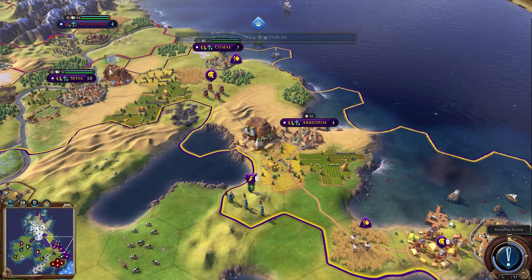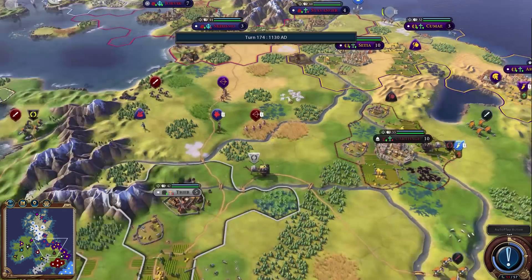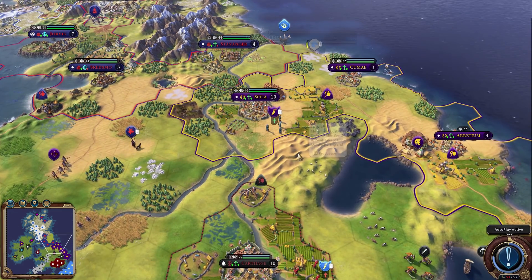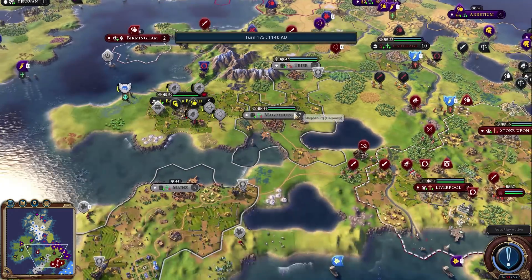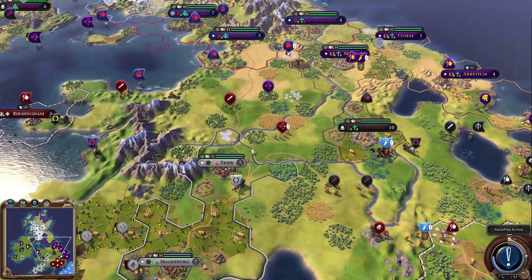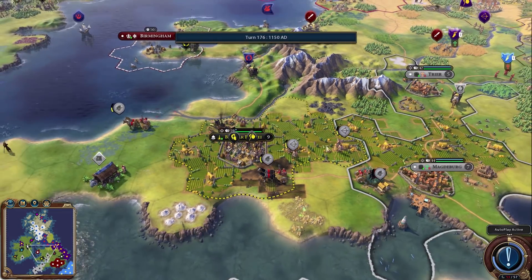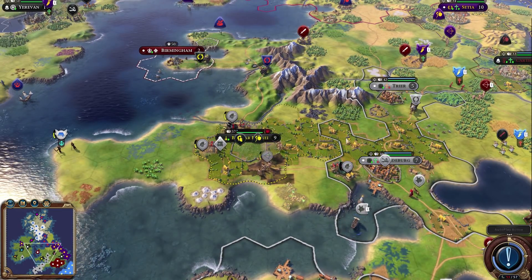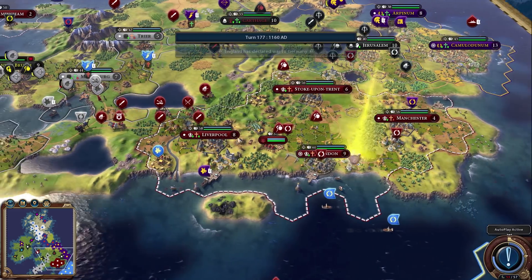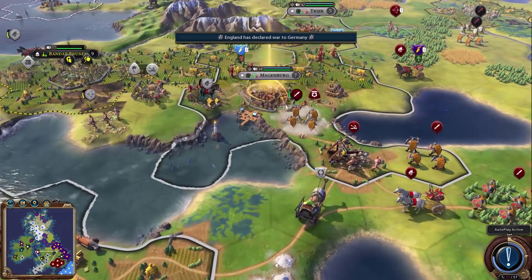Rome actually built the Petra over near the desert which is a reasonable spot. I'd actually doubt there's real desert in England on this map, but maybe. Germany has four cities and is attempting to take Bandar — they even popped out a catapult. But now England is declaring war on Germany, so there's no way Germany can take Bandar now. England has swordsmen which is pretty scary for Germany.